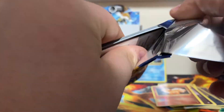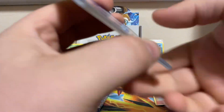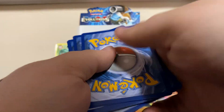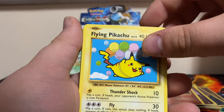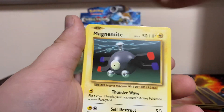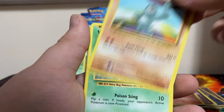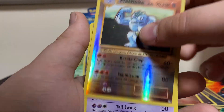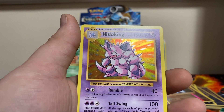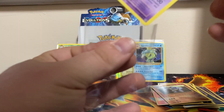Pack number eight - let's see what we get. We got Maintenance, Haunter, and another secret rare - Flying Pikachu! Magnemite, Pikachu, Machop, Weedle, Doduo, reverse is Machoke, and we got a Nidoking holo. Get that sleeved up.